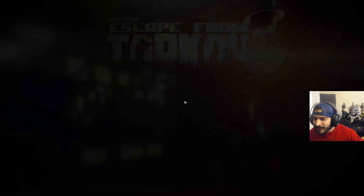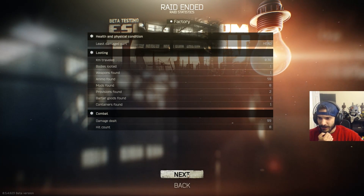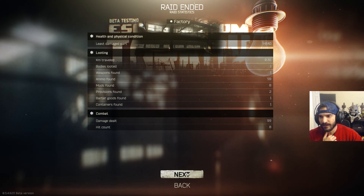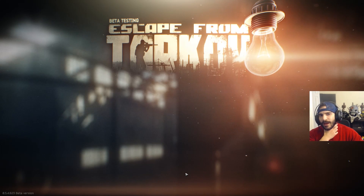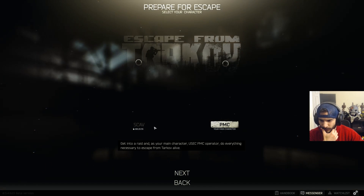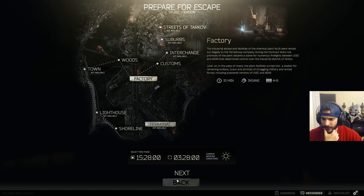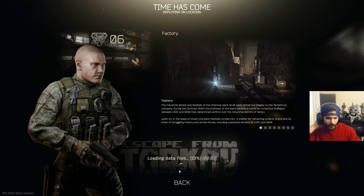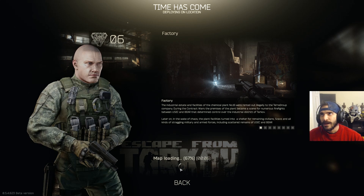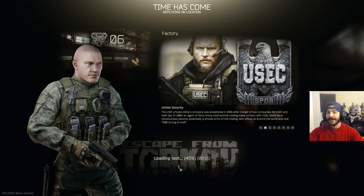We got murdered. Did we even hit them? They were decked out. Unfortunately we died, we did not make it out with any of that stuff. Damage dealt 99 — so we were close. That sucks. We lost all that loot. We can't use our scav again for about 30 minutes, so we're going to take our PMC and go to Factory again. The cool part about the scav is we didn't lose what we had.